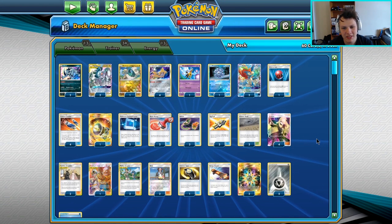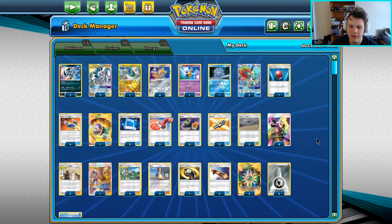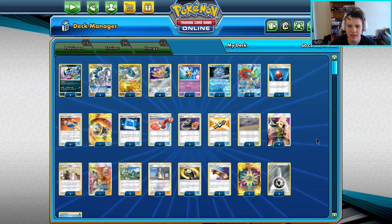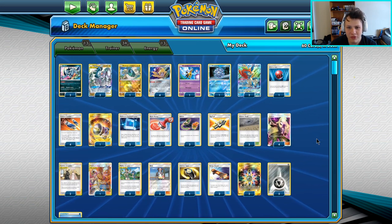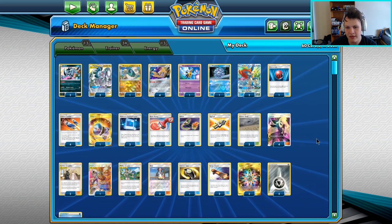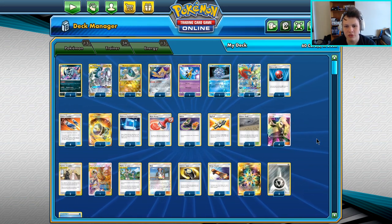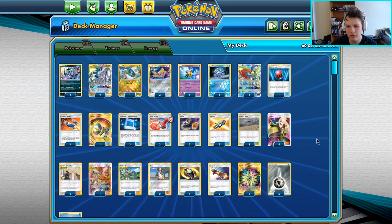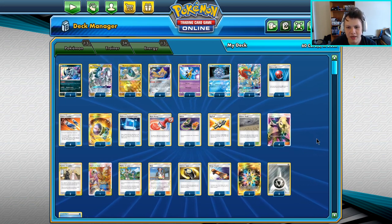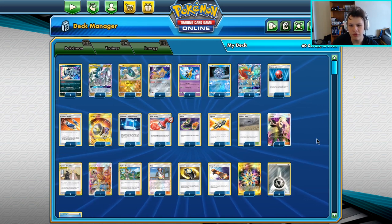Before we get into today's video, I want to give a big shout out to one of my sponsors, BCW Supplies, which obviously is a competitive player. The main product I use from them is their card sleeves, which now having used them in the last couple major events, I can say are definitely some of my top sleeves I've ever used in my career as a Pokemon player. Super durable, super consistently cut, and I've been super pleased with those. They offer a multitude of card storage and deck box products over at their site, bcwsupplies.com.